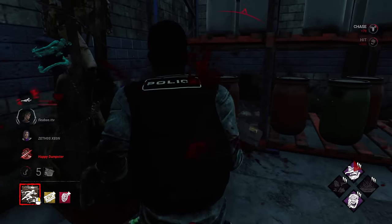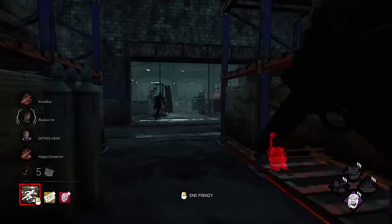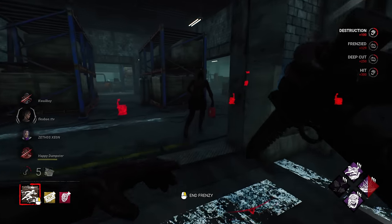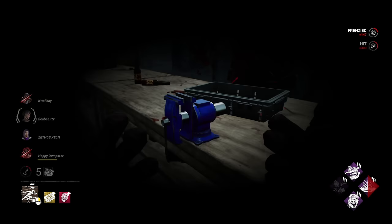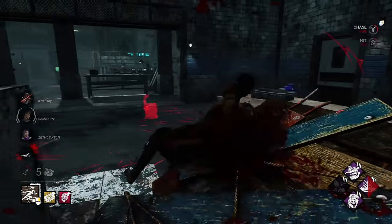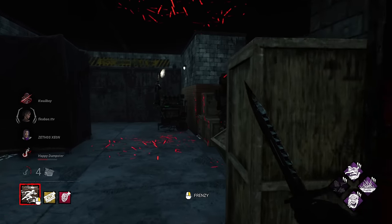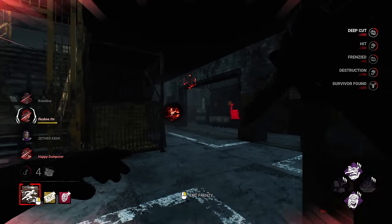A little razzle dazzle - down you go, thanks for playing. Let's go ahead and use our power here - nice. Going to fake that, alright. Break that pallet - nice. Anything else you'd like to try, my lovely friend? Here we are. Let's see if we can get her to drop this - nice. Little greedy on that one - that's quite okay, let's go ahead and break this pallet. Boop. Ooh, very frightening stuff here. Break that pallet - nice. Oh my god, so many heartbeats.